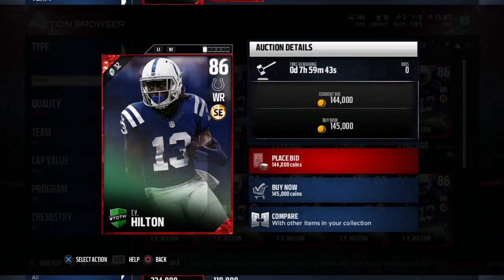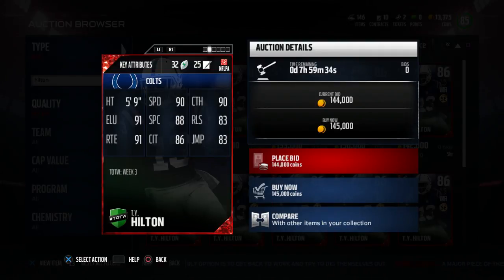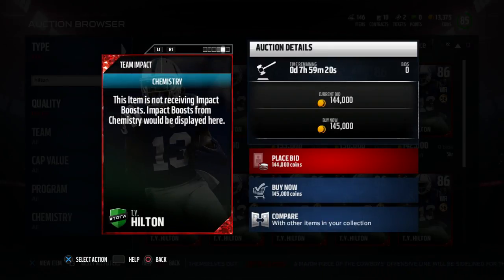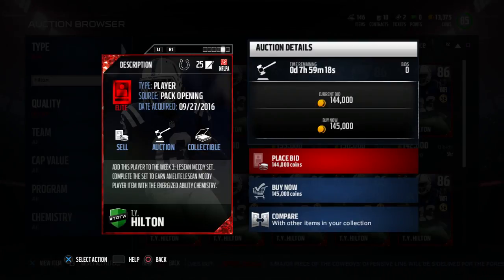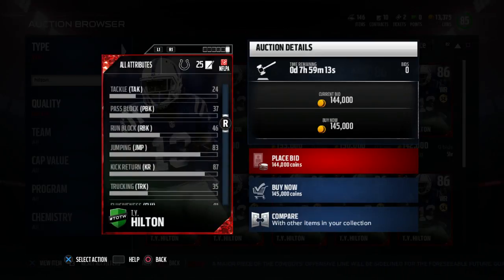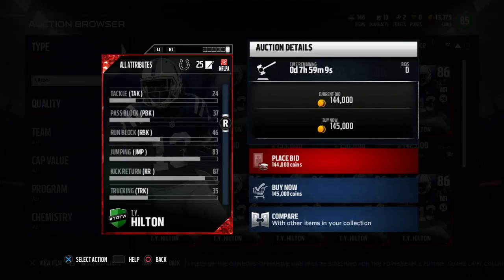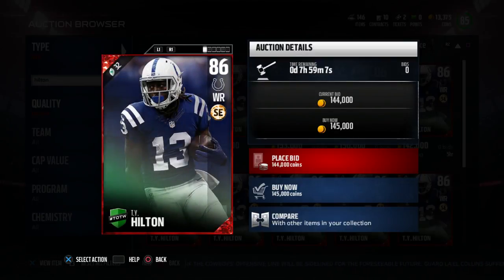The next card we're going to look at is TY Hilton. He's got the Slot Expert chemistry. He's got a 90 speed, 90 catching, 91 elusiveness, 88 spectacular catch, 83 release, 91 route running, 86 catching in traffic, and 83 jumping. TY Hilton is 5'9", so he's definitely a slot guy. There's nothing else I really look at on wide receiver except for run blocking, and he's got a 46 run block, so that's not going to help.